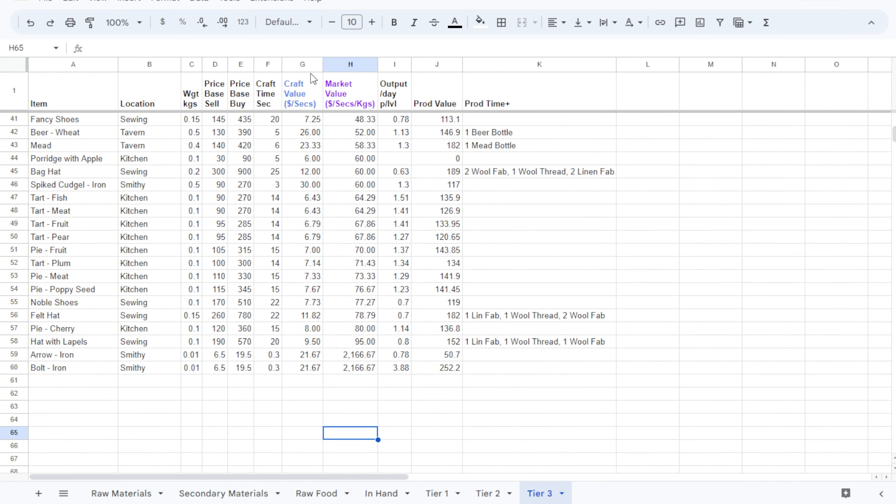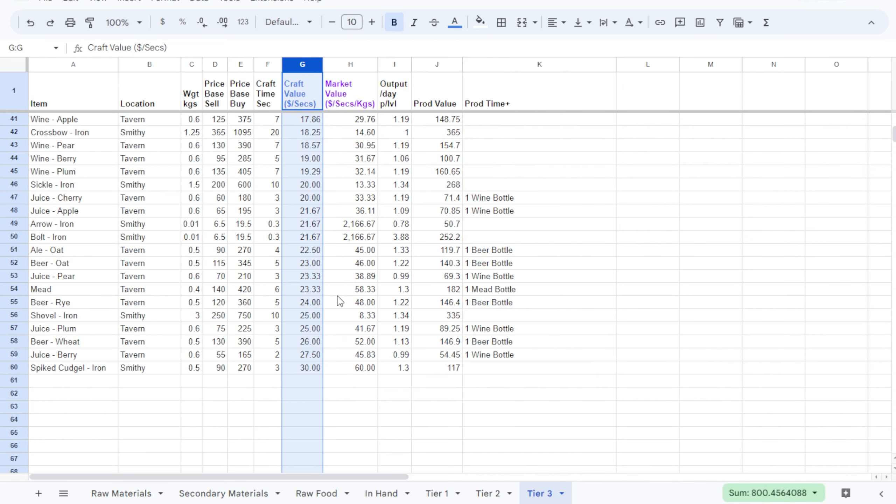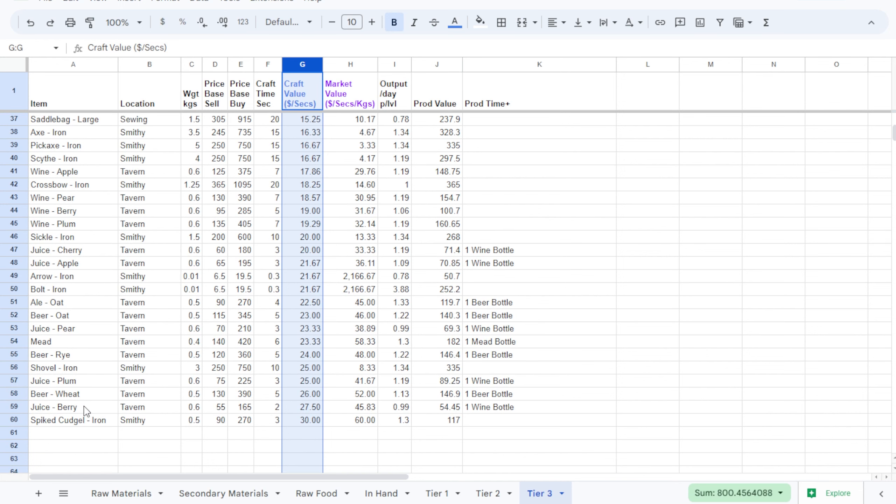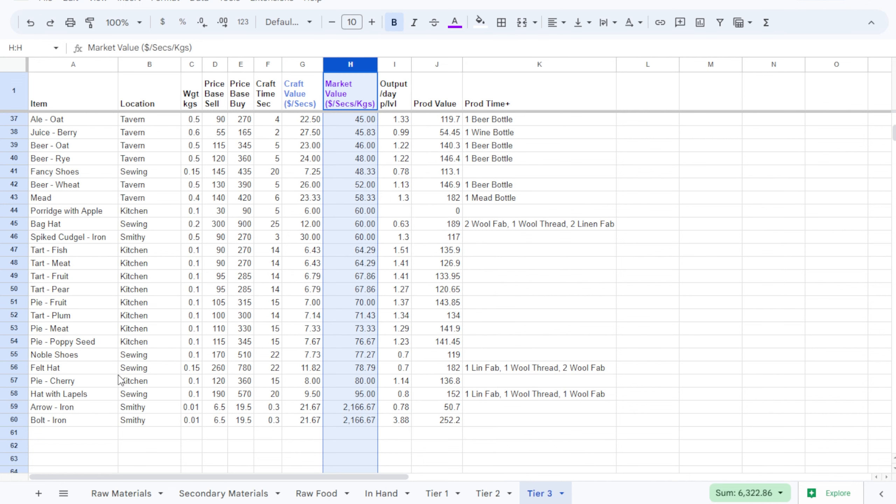Now let's look at Tier 3 — is there a repeating theme? Looking at craft value, spiked cudgels are the best thing you can make for your money, followed by juice and beer. Your tavern items — juices, beers, and wines — are the most lucrative things you can make if weight is not a consideration. But looking at market value, it shifts to lighter items: arrows, clothing, and pies become the best option. If you play with the weight limit off in your settings, it may be best to just make beers and wines.